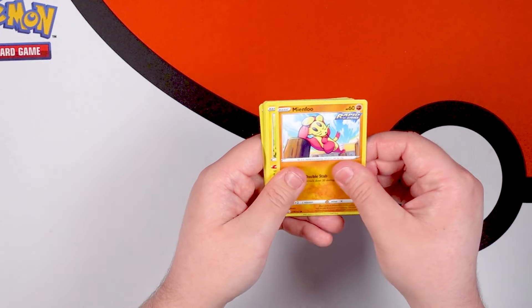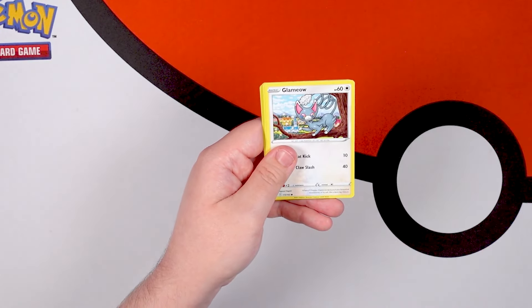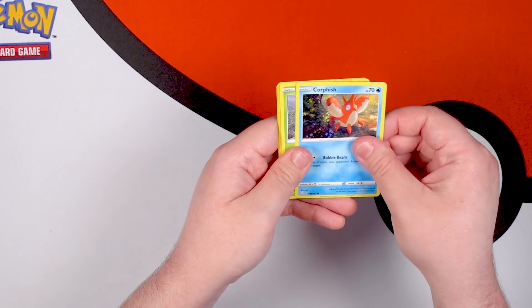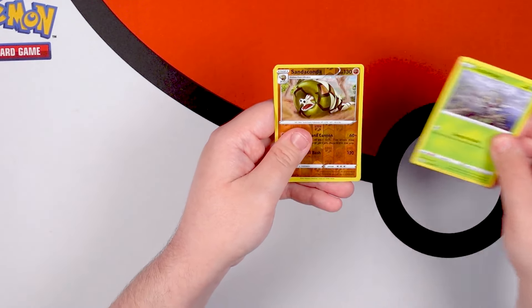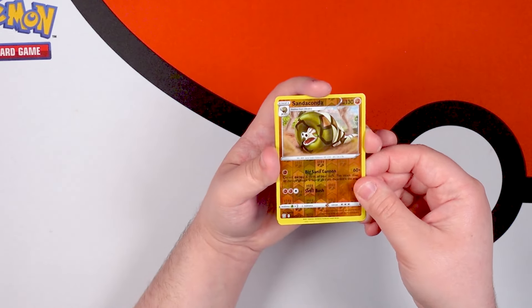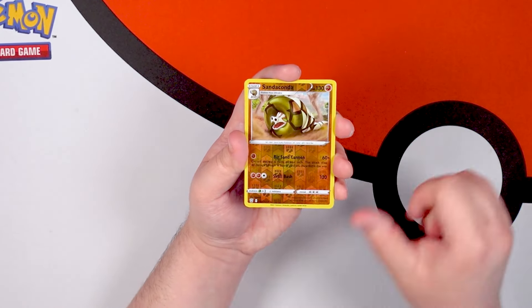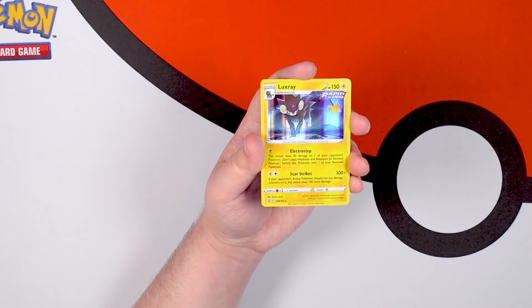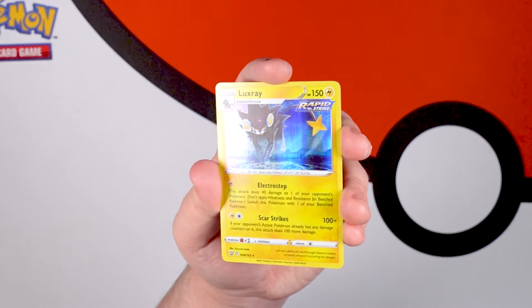We got a Minccino, Yamper — that's a cute one — Glameow, Corphish, Scatterbug, Reverse Holo Sandaconda. They are putting a Sandaconda in just every single Sword and Shield set, but this one's a Reverse Holo Rare. And a Luxray — there's our first holo, the Luxray Holographic!